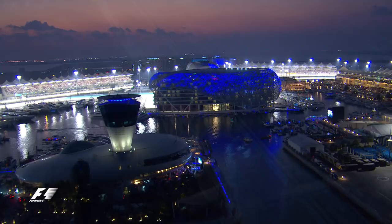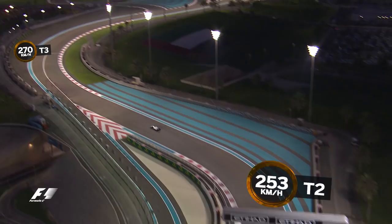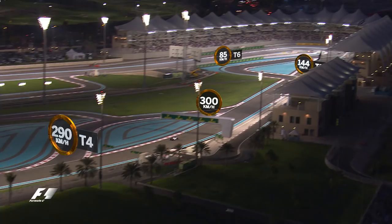A lap of Yas Marina begins with a relatively short pit straight. In 2015, cars were braking down to 139km/h for the 90-degree left-hander of Turn 1. Turn 2 follows quickly and flows into the 270km/h 7th gear long right of Turn 3 and the shallow kink of Turn 4.